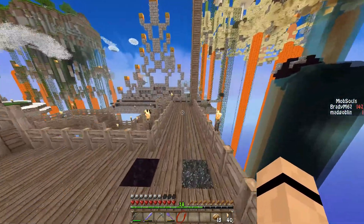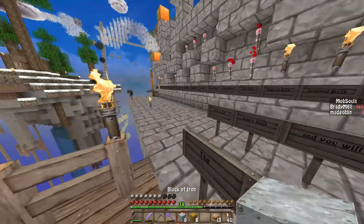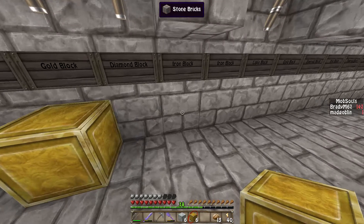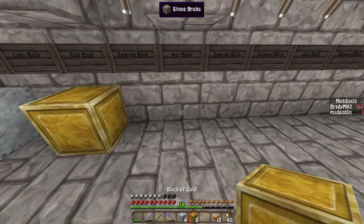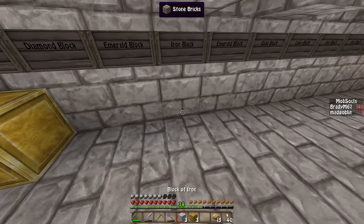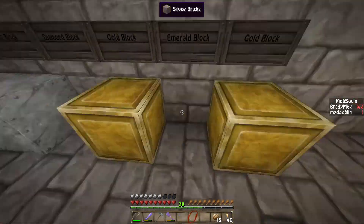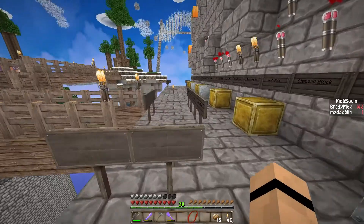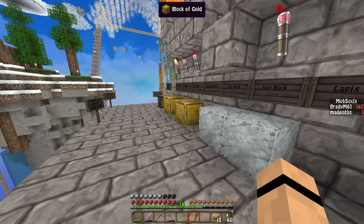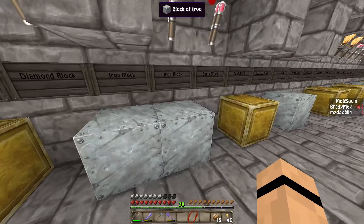I'm gonna need a lot more diamonds — I don't have nearly enough. I have all the iron and gold blocks though, so that's good. I can go ahead and place these. I didn't even notice lapis was a thing to be placed there. I don't have nearly enough lapis at all. How many lapis blocks do I need?